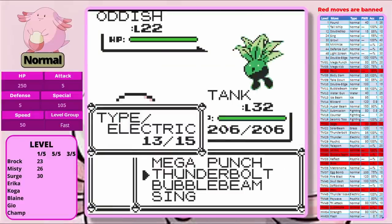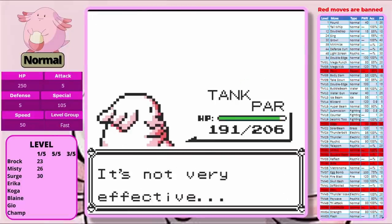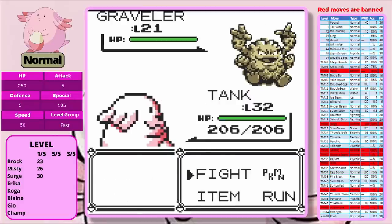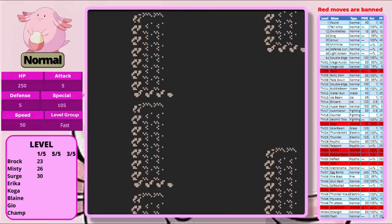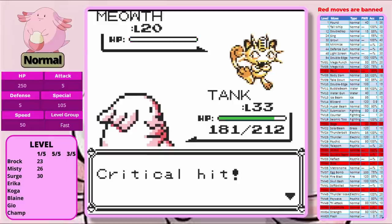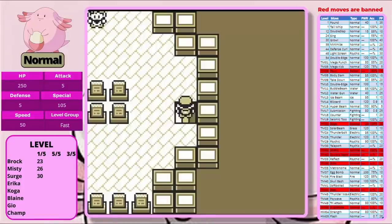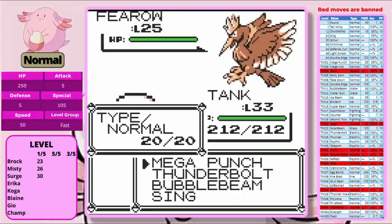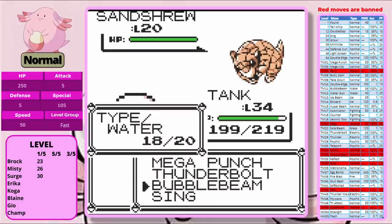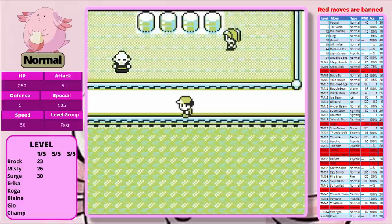The Junior Trainer has an Oddish and a Bulbasaur — she can status us because it's not a one-hit KO. It takes three Thunderbolts on her Oddish and a couple to take down the Bulbasaur. The self-destruct Hiker is a piece of cake — one Bubble Beam wrecks all of his Pokémon. The last trainer is really not a big issue. Rival 4 is another completely easy battle — Thunderbolt for everything weak to Electric, two Thunderbolts on Eevee. That's clearly consistent. We don't even need to play it five times.